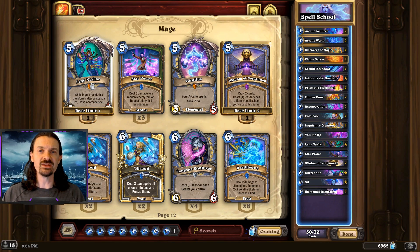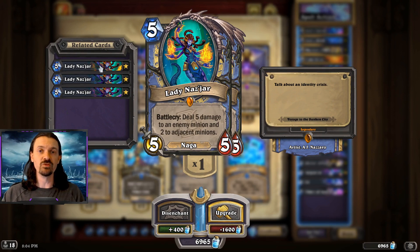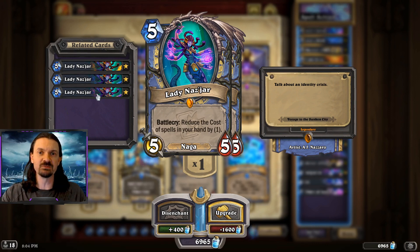Lady Nazjar offers the deck a little bit of utility. Very rarely do you use it as removal, but it is an option if you're up against a scary minion that needs to come off the board, like a Titan. The Gain Armor option can be really good if you're low on health — play it after a Frostbolt to gain a little bit of armor. And if you're trying to set up for some type of a Sif combo, or you have a lot of spells in your hand, reducing the cost of all those spells to play more cards in a turn can also be very strong.